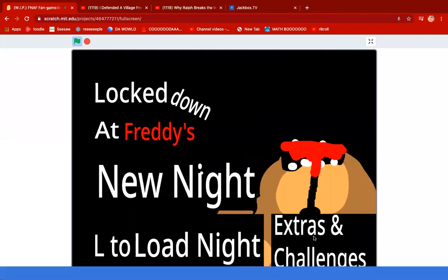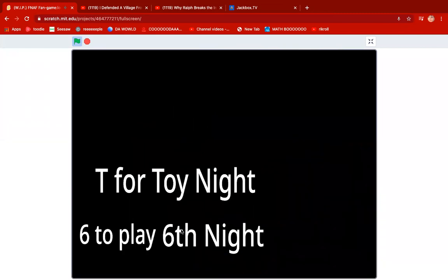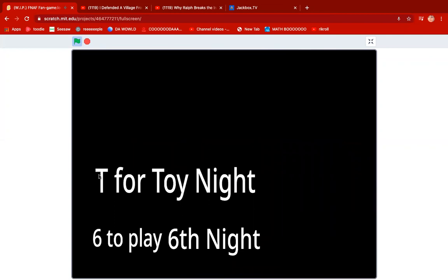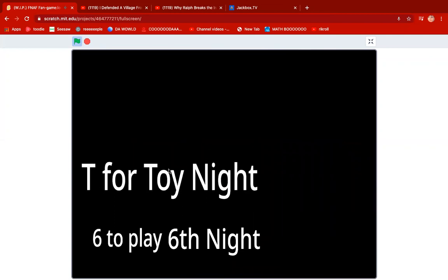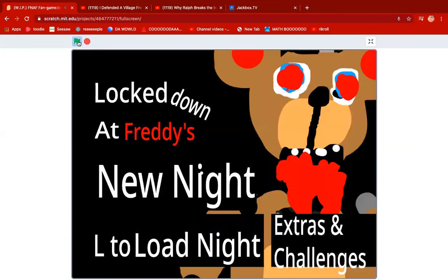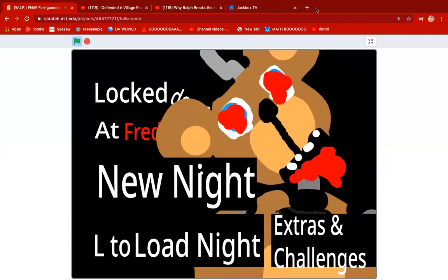Then there's extras. This tells you six to play the sixth night, and if you click it, it will also put sixth night. And then T for toy night — don't click it, but it still goes to new night. So it just says T for toy night. I'm working on the toy night — that's for update 1.3.2. You have to press five again to exit.